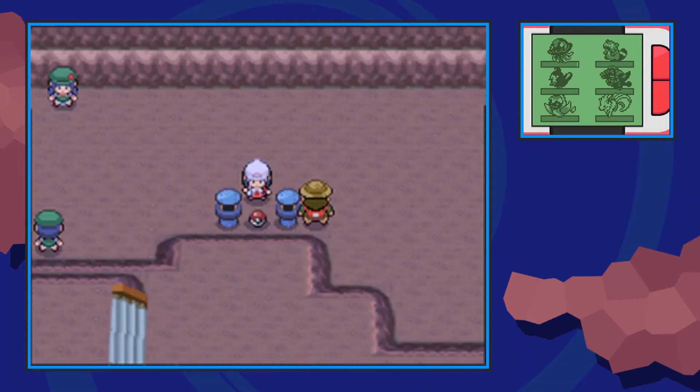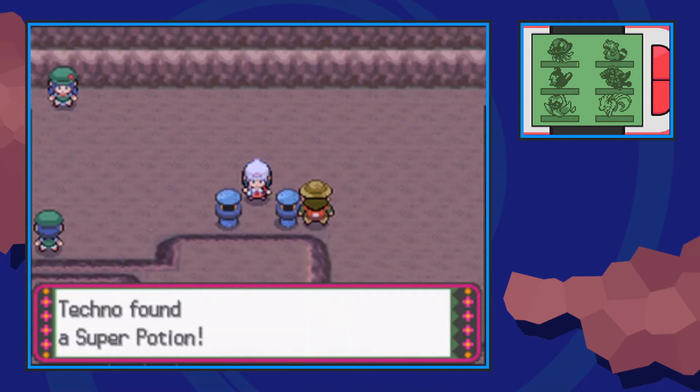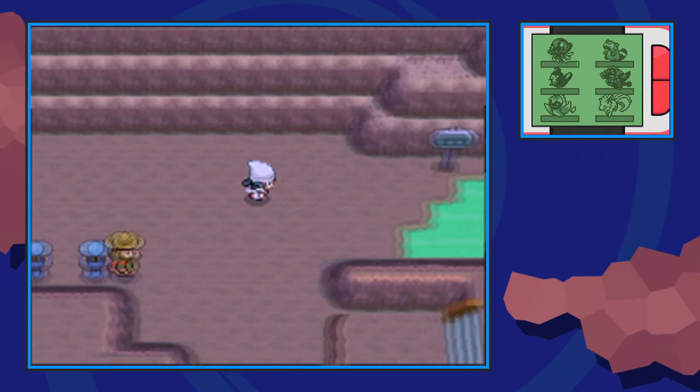Then we're gonna grab this item over here which is a super potion. And then lastly there is a hidden great ball over here.